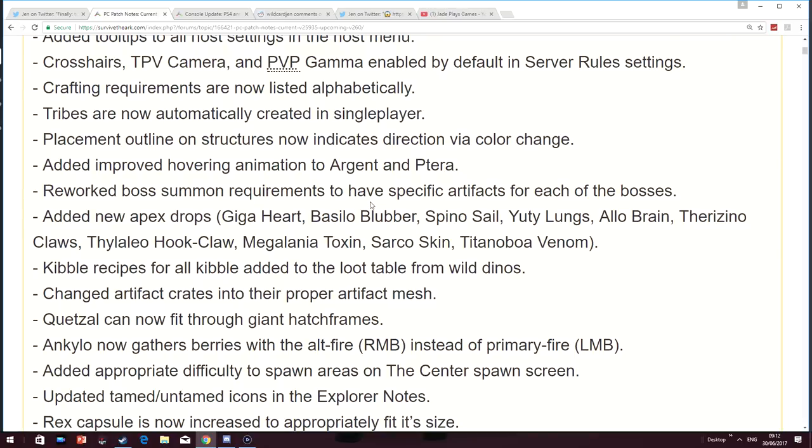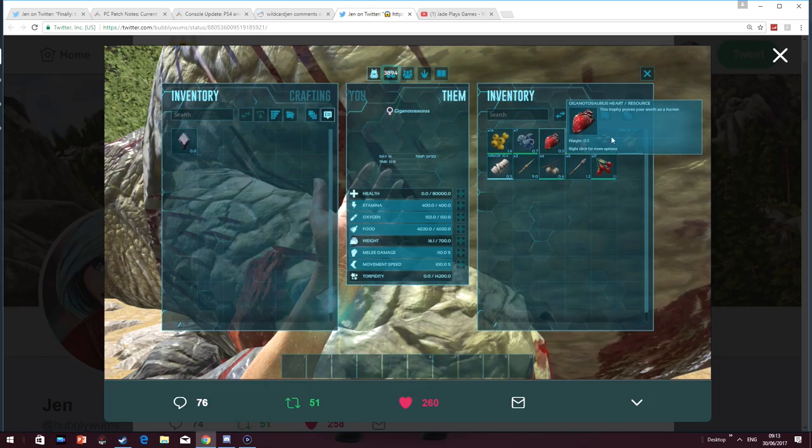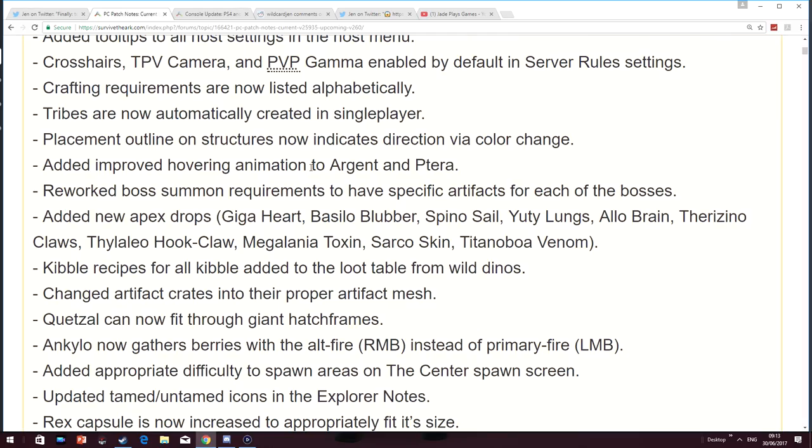They've reworked boss summon requirements to have specific artifacts for each of the bosses. No longer can you just go and get the same sort of stuff — you're going to have to go and get some brand new stuff to summon each individual boss. One of the things you're actually going to need is a heart from a giga. It adds more variety and makes each boss something special. Some of the things included are Basilosaurus Blubber, Spino Sail, Yutyrannus Lungs, Allo Brain, Kaprosuchus Claws, Therizinosaurus Hook Claw, Megalania Toxin, Sarco Skin, and Titanoboa Venom.